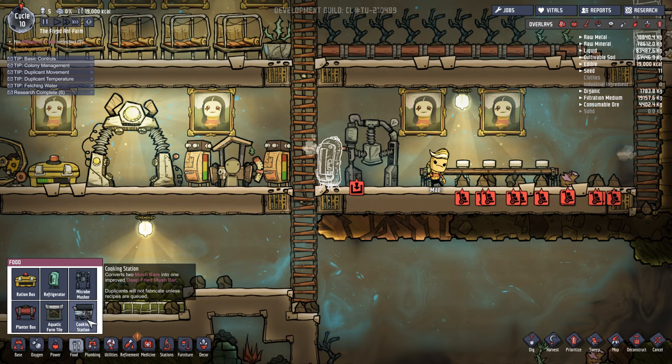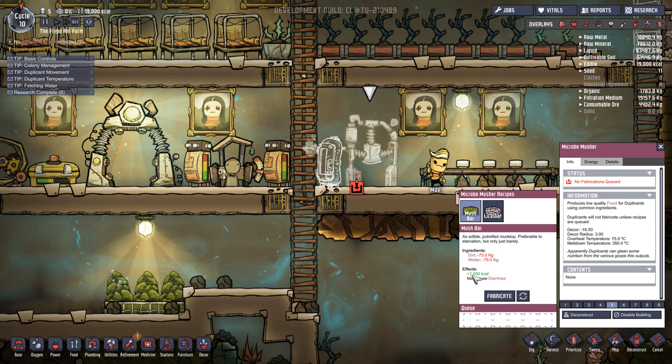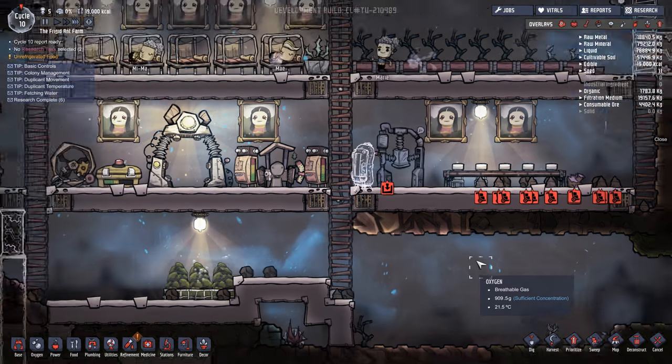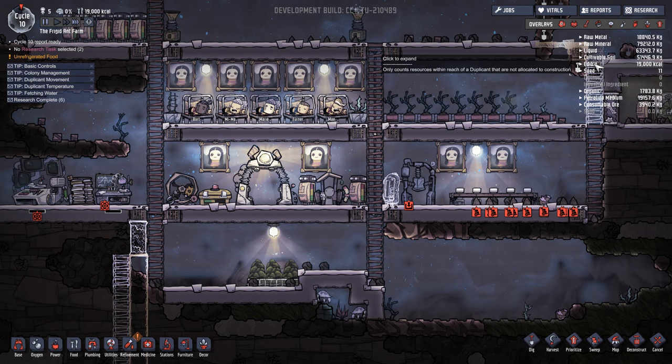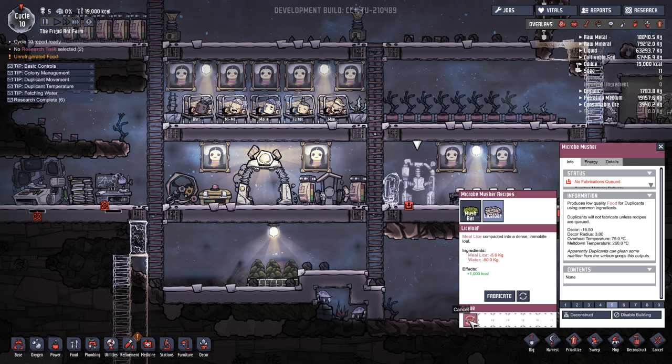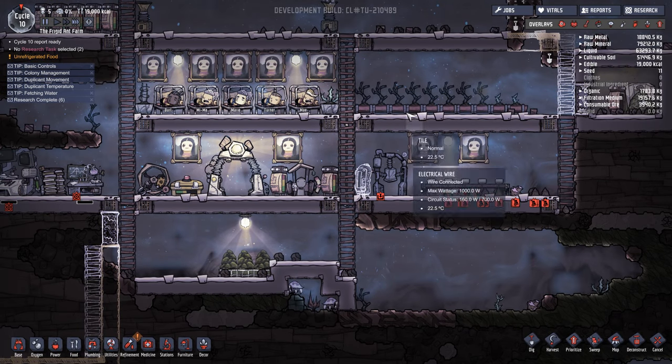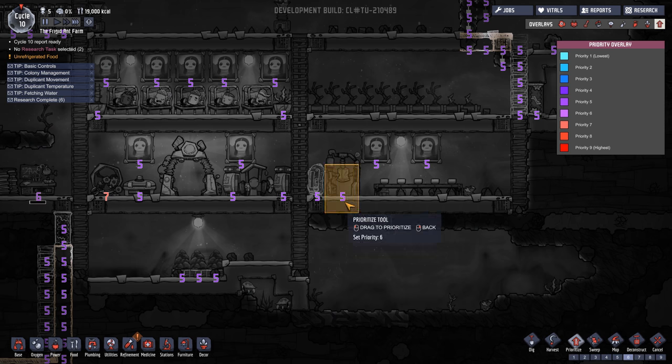We did also unlock the cooking station — converts two mush bars into one improved deep fried mush bar. Personally I do not think that these are worth it at all. You're taking two mush bars worth 1,000 kilocalories one meal — two meals — and converting them into one fried mush bar that I think is only worth 1,000 kilocalories. So you're actually getting rid of your overall daily edible food in exchange for a mush bar that does not give anyone diarrhea. I mean, if you're really worried about diarrhea, then fine — but I'm not. I've never really found any use for those, especially since I generally rely on Lice Loaf anyway. We are running a little low on food though. I actually do want to take the Lice Loaf and just continuously fabricate here, so that any time we do harvest, we automatically convert it into a better food source.